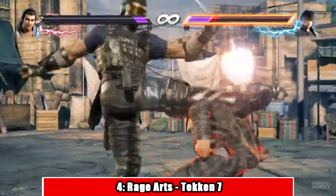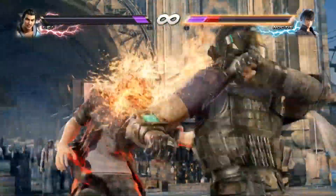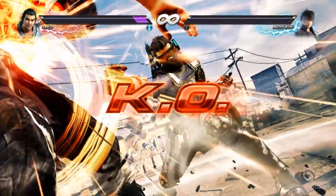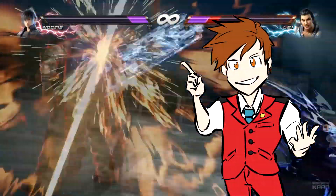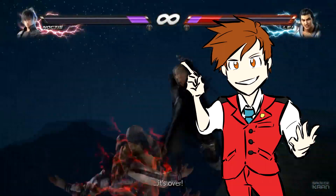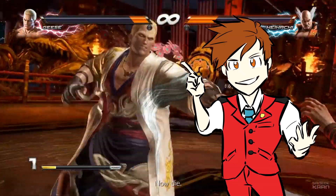Rage Arts from Tekken 7 are one hell of a desperation maneuver to use in combat. Rage Arts are a devastating last-ditch effort unique to every single character on the Tekken roster. Each one of these Rage Arts has their own special animation, voice acting, hitboxes, and ways to combo into them. It's just so much fun to go into the training mode and try out each one of these different Rage Arts.